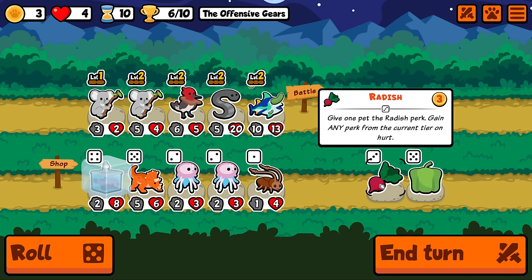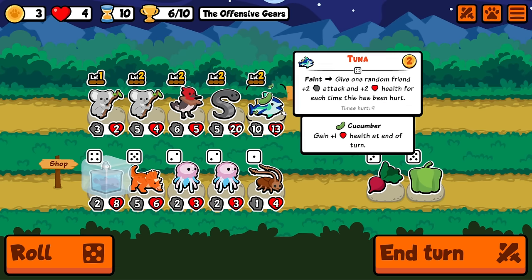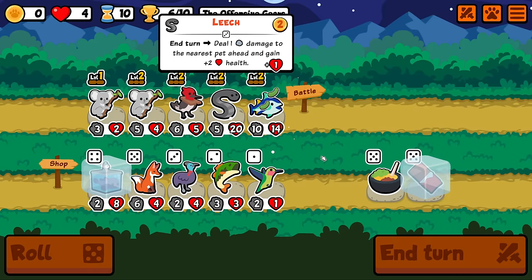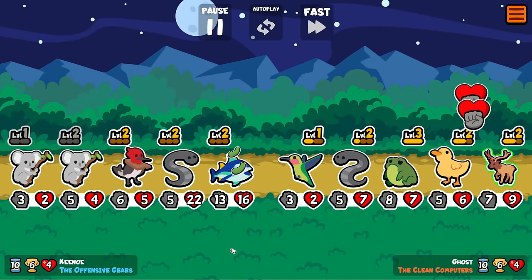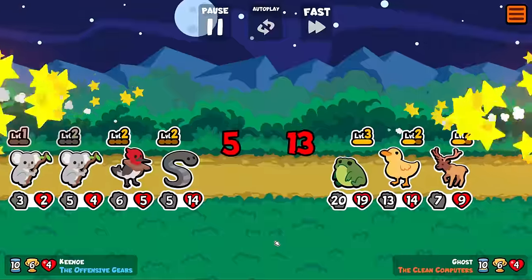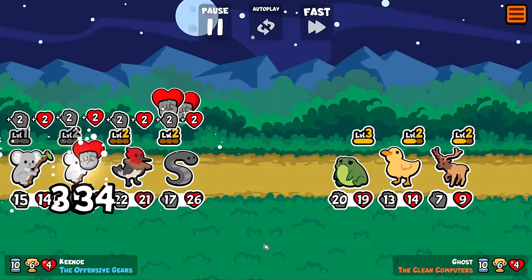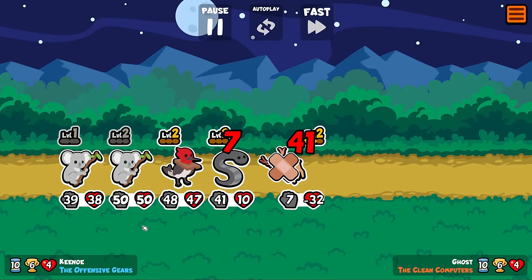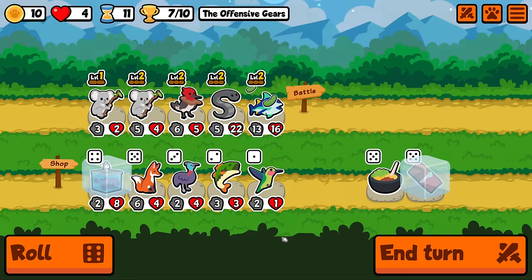I could radish this — gain any perk from the current tier on hurt — but I'm kind of liking the extra HP we're getting here, so I'm just going to ignore that. I'm assuming this is still just going to go to 12. Yeah, we don't get any extra for the leveled up koala — it's still just one instance of hurt. But 83! Oh my god! I also noticed it was hitting the 50/50 a lot, so maybe this one doesn't dodge maxed out stats.